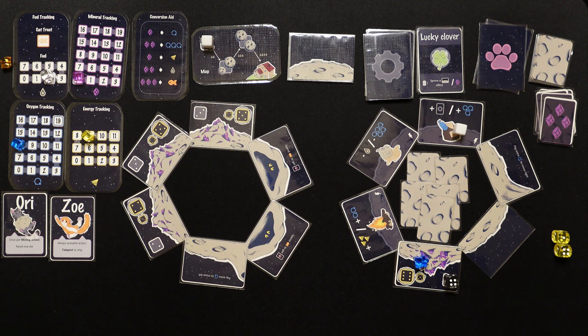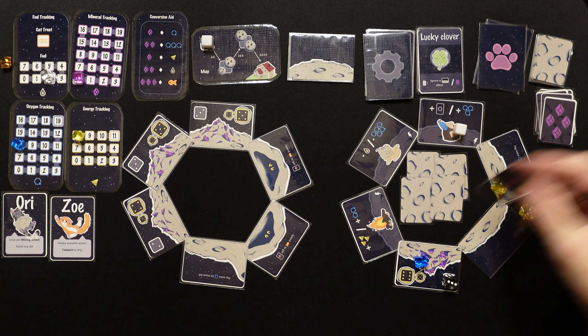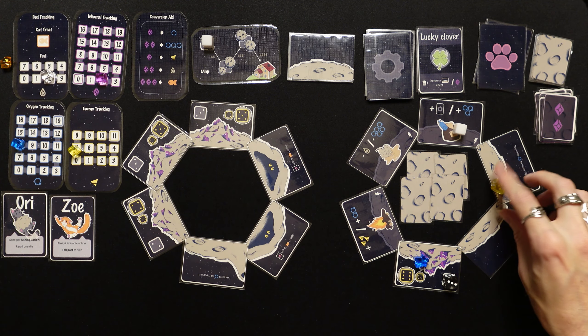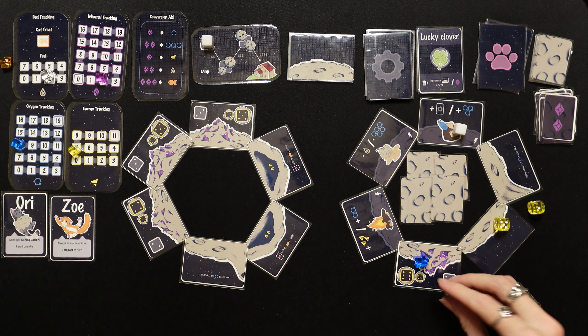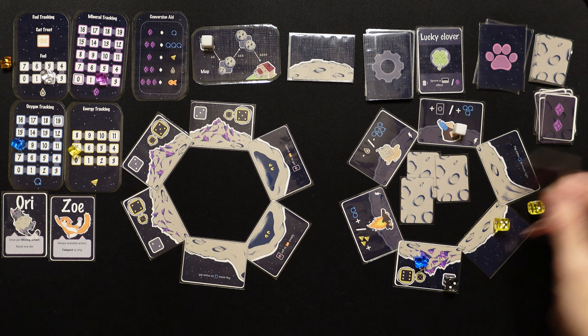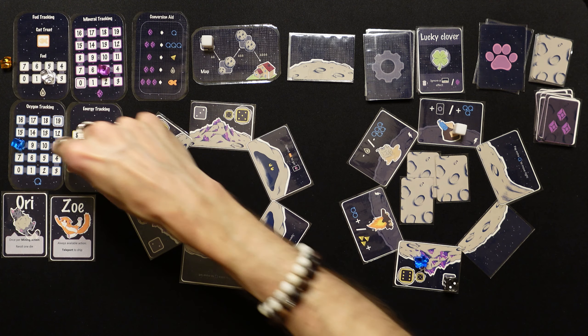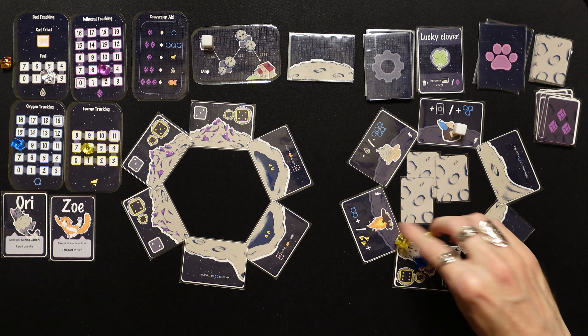We move down — a big mineral patch! Wish we had TNT right now. We need to roll fives on a small moon — that's a tall order, and sixes on a big moon. We spend an energy, need fives — we got a five! Down to three, we get two minerals. We spend more energy — need fives, got it again! Down to two, we get three. We're up to five and keep mining.